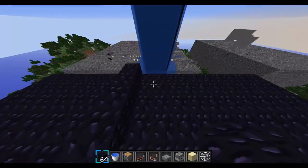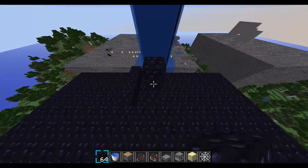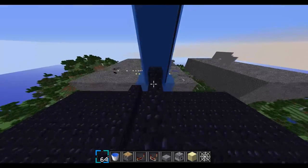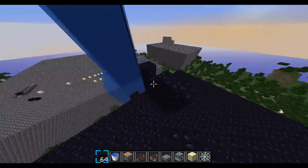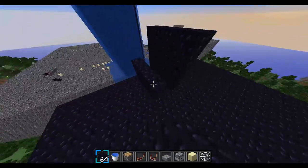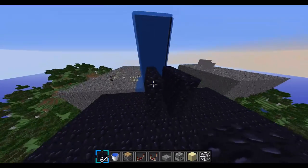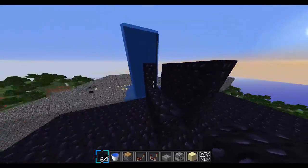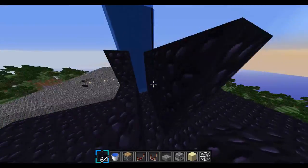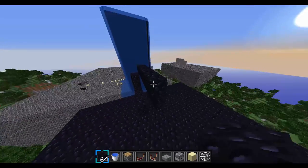First off we want to start by building a barrel that has four by four sides — so four long and four high. Then you're going to break three right here, just like that, and then you put the top on it, like so.